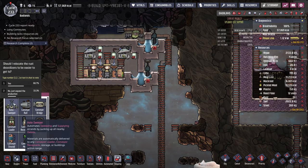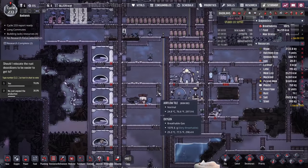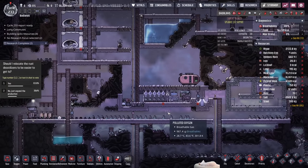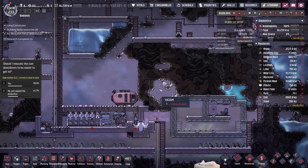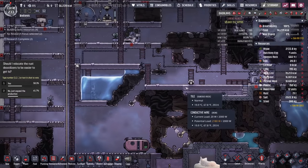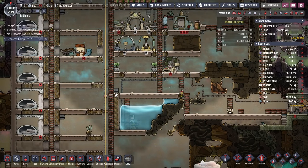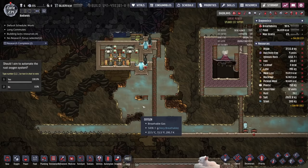You can set up conveyor rails to automatically deliver supplies to things that need to get supplied. I was thinking putting it on the other side of the suit dock so I don't get wet feet if I have to go in there, and then maybe adding automation rails. Should I aim to automate the rust oxygen system? Yes or no? If no, I'll just make sure that I make more oxygen. If yes, then I will try to automate it as best I can.